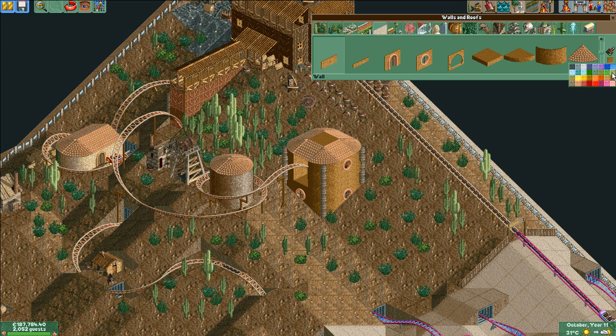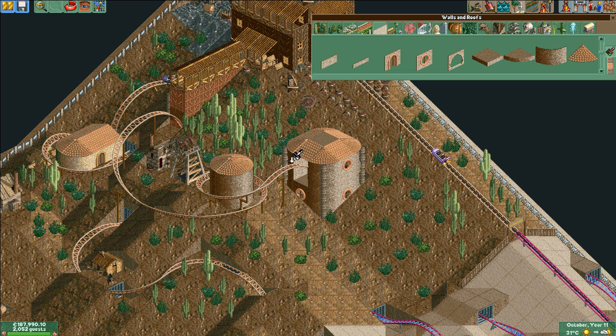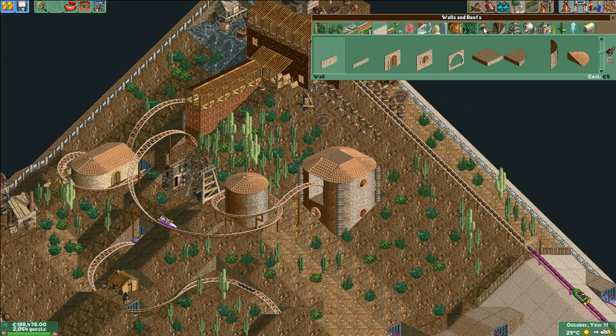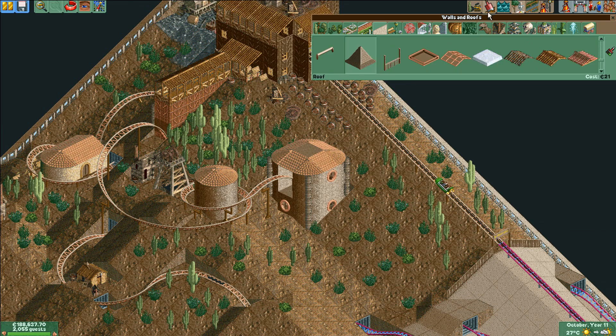Then I'm once again indecisive with the color, so I'm going to try this less vibrant brown — more gray in it. I think that fits better, although it lessens the variety of browns in this area. All done, and then a pointy spiky roof thing — this one fits better now because I changed the brown.